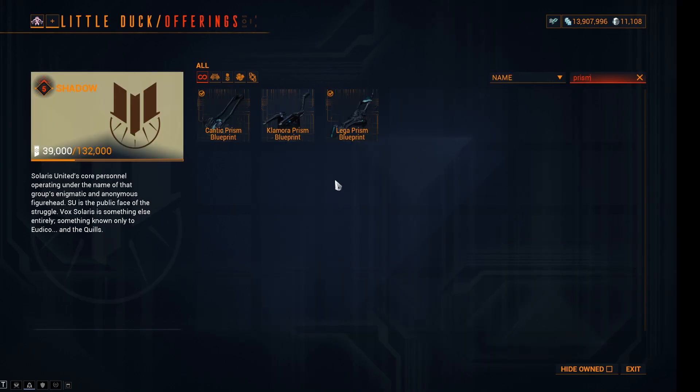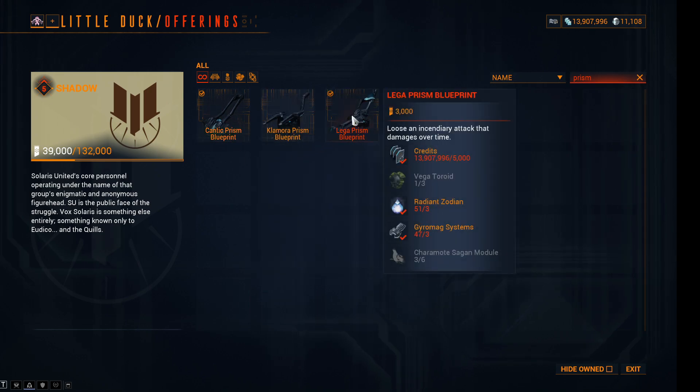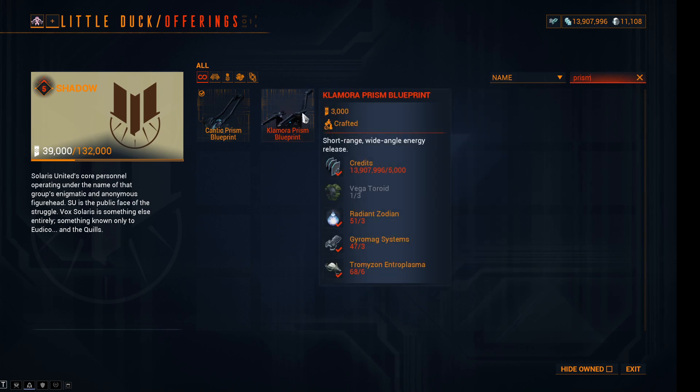Moving to the Solaris Prisms. The Kantic: Vegatoroid cost reduced from 5 to 3; Longwinder Lathe Coagulant 10 to 6; Gyromag Systems and Radiant Zodian 5 to 3. The Lager Prism: Vegatoroid 5 to 3; Sharamote Sagan Module 10 to 6; Gyromag Systems and Radiant Zodian 5 to 3. Lastly, the Clamora Prism: Vegatoroid 5 to 3; Tromzeon Entroplasma 10 to 6; Gyromag Systems and Radiant Zodian 5 to 3.